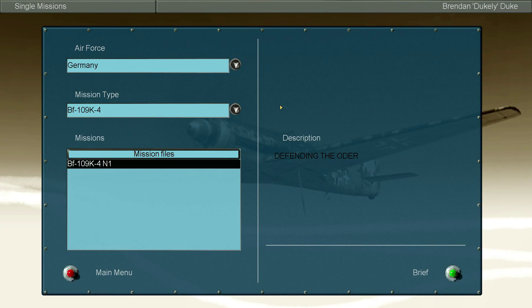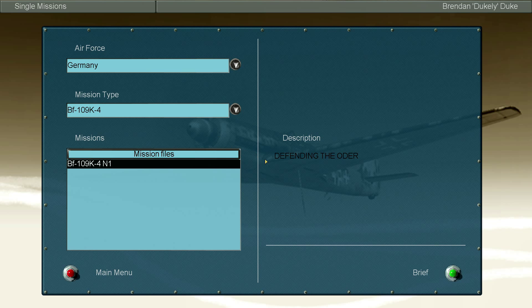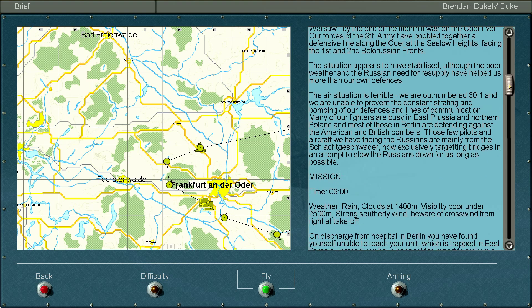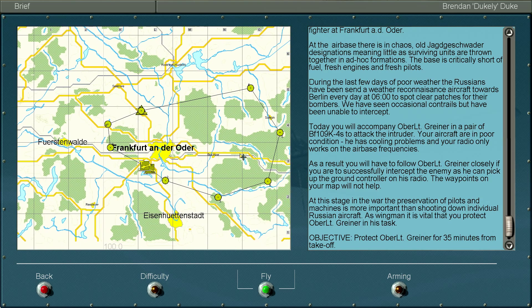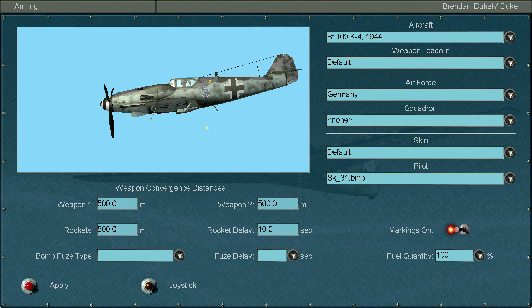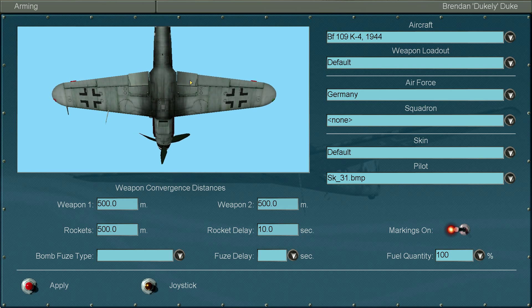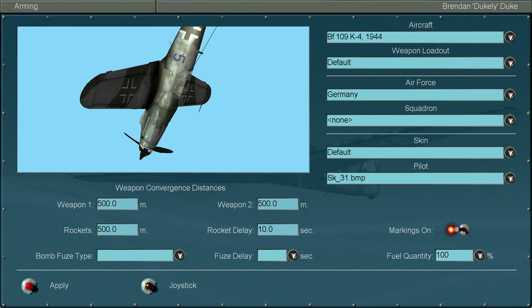Hello, Dukely here, back playing IL-2 Sturmovik 1946. We finished all of the BF 109 missions, or at least attempted them all, so I'm gonna move on to the 109 K4. I don't even know what this is and I'm excited to see what it looks like. We're fighting the Soviets. I think we're just having a fly around — I want to see what the plane looks like. This must just be a variant of the BF 109 K4. I'll have to look that up and do a bit of learning.